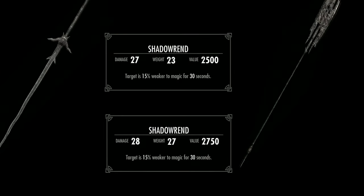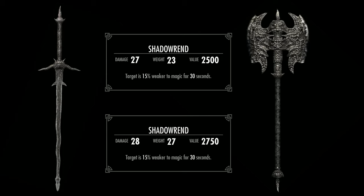Now we've got our hands on these gruesome little lovelies, let's take a look at the specs. Both forms of Shadowrend have the same enchantments and are upgraded in exactly the same way, but each has different stats appropriate for that kind of weapon. Both versions require an ebony ingot and the Arcane Blacksmith perk to upgrade them, and the Daedric Smithing perk to take them up to legendary. The good news is you don't need a daedra heart to upgrade them. However, if you upgrade one of the weapons and then decide to swap them out at a later date, you will lose the upgrade and get the base weapon back.